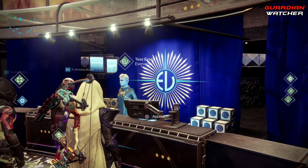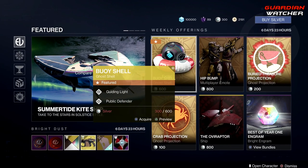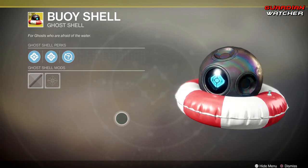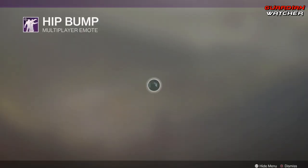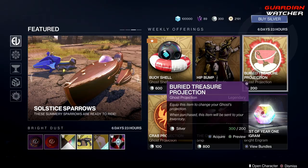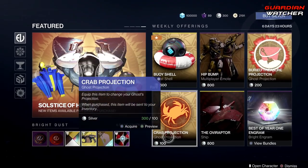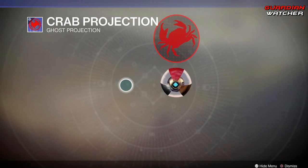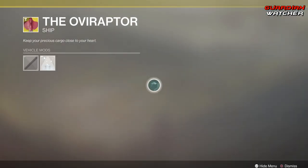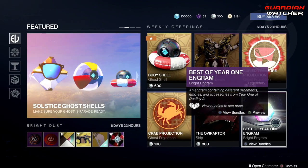Let's see what Tess Everest has for us at the Eververse this week. On the front page, we have the Buoy Shell for 600 Silver. Then we have the Hit Bump, which is a multiplayer emote. Then we have the Buried Treasure Projection, which goes on top of your ghost — it actually looks pretty cool, I might want it, but I don't have enough silver. Then we have the Crab Projection, which also goes on top of your ghost. Then we have the Oviraptor ship — looks kind of weird. And then we have the Best of Year 1 Engram.